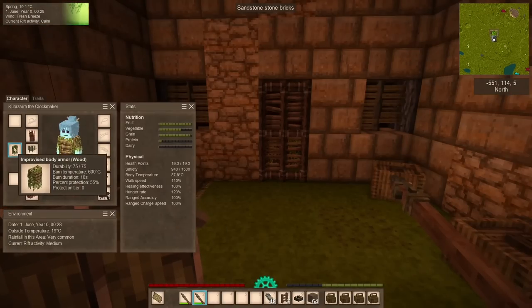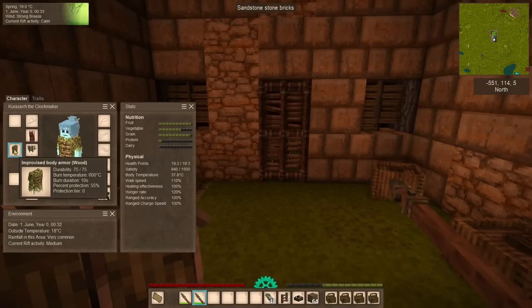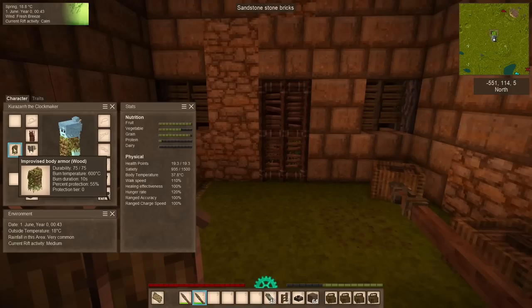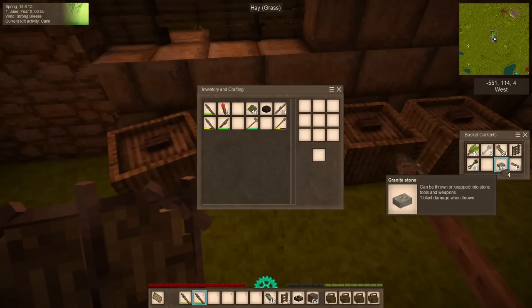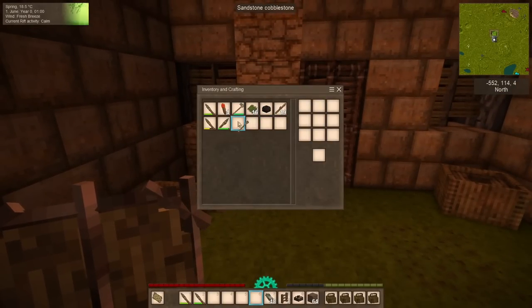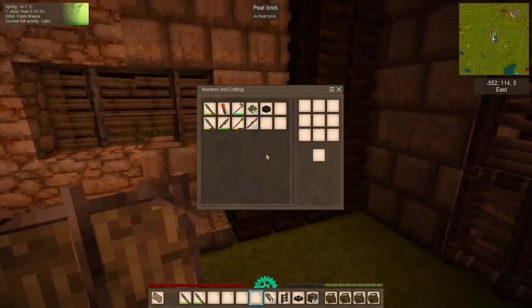Also note that there is a mechanic in the game of damage tiers. The improvised body armor has a bottom stat of protection tier zero — that means it is the absolute lowest tier protection you can get. Any damage from a source of a higher tier will punch through our protection and deal more damage to the armor. So while this armor has 75 hit points, basically two or three bites from a wolf will tear it to shreds, even though wolves only deal eight damage a piece.